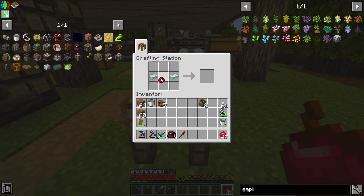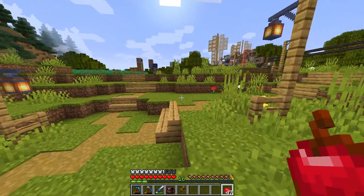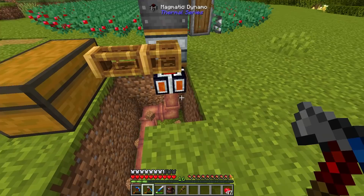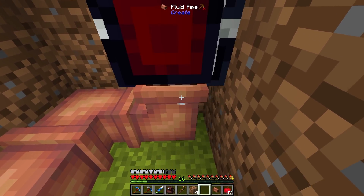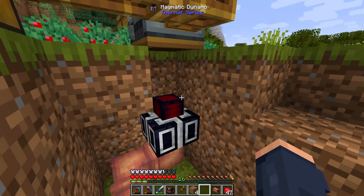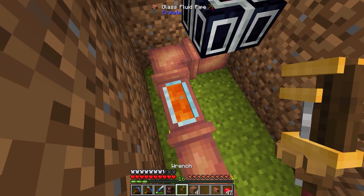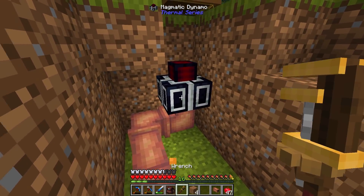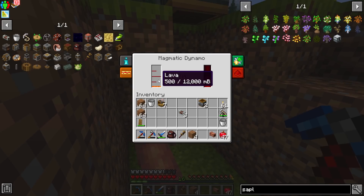The reason I wanted this Invar is because it creates Fluxducts, which are going to allow us to transfer power. I was wondering how I was going to transfer power — do I always need multiple dynamos? No. So all I have to do here is break this, being very careful because these pipes can actually spew lava all over the place, which is not good. That should start receiving some lava. It was just taking a little bit of time — there it goes.